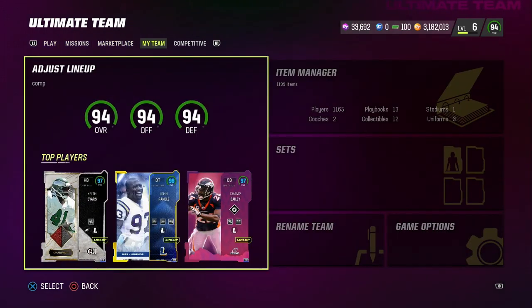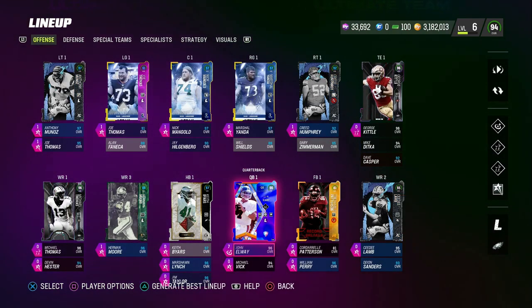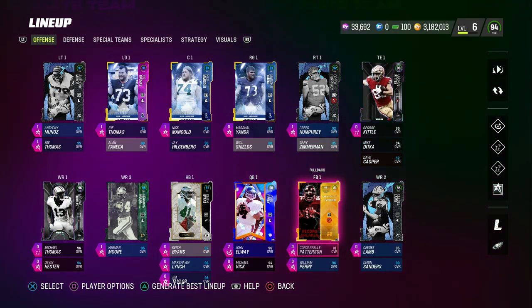So how do you actually have an impact on special teams? If you come over here to my lineup screen, what you're going to notice is there are certain key positions that actually matter in terms of this special teams lineup. One of those key positions is your fullback. Your fullback number one is going to be that first player that they're going to kick the ball to. So as you can see here, I have Cordell Patterson with the return man ability at the fullback one position.